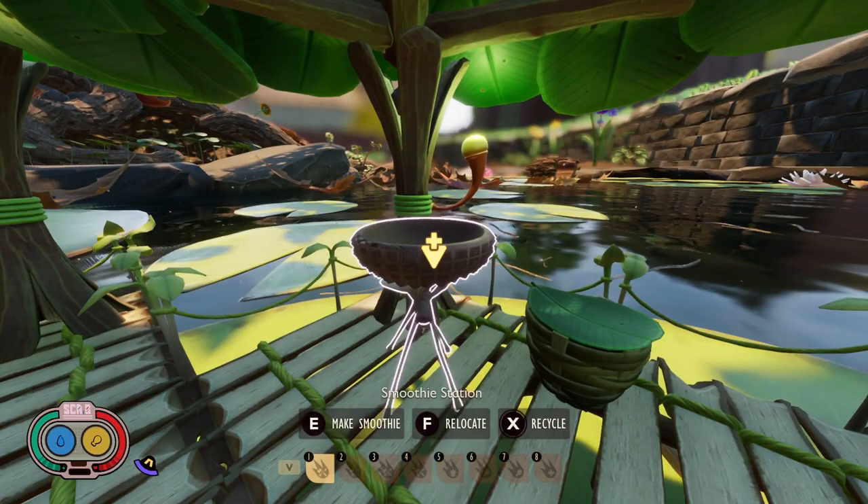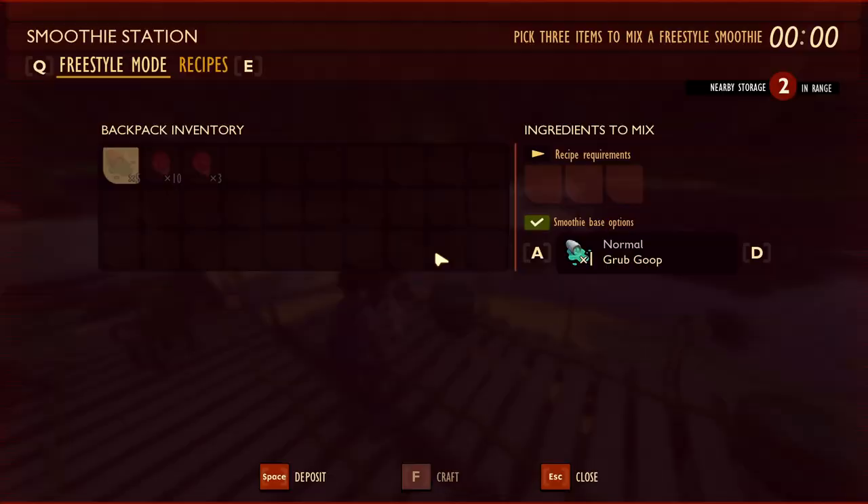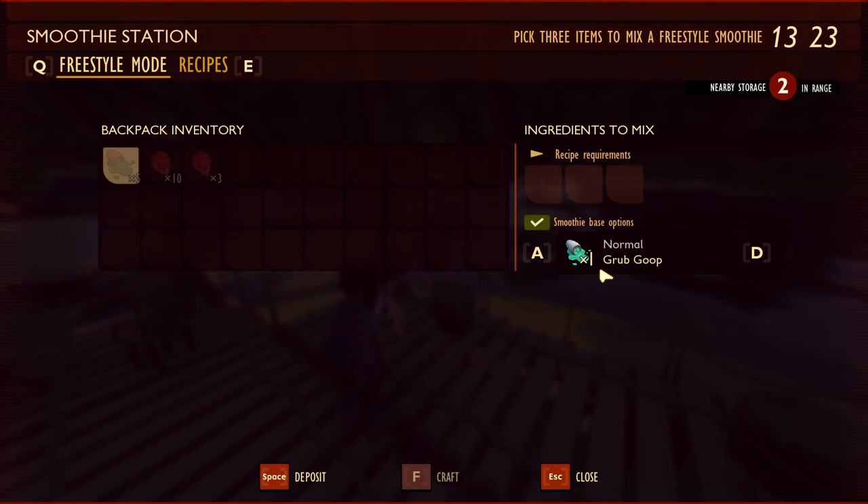Once you craft the smoothie station you're going to have to unlock the smoothie recipes. Each smoothie requires three ingredients, and then the base is either grub goop or mussel sprouts. Grub goop gives you the normal version; mussel sprouts give you the beefy version. At this time it's really only worth using mussel sprouts on one specific smoothie, because in the past mussel sprouts increased duration, but now all it does is increase max health.